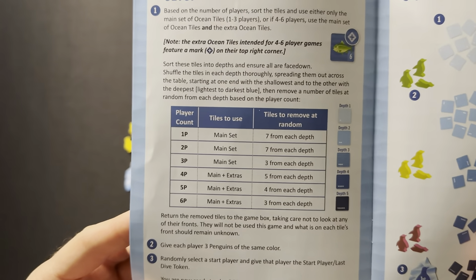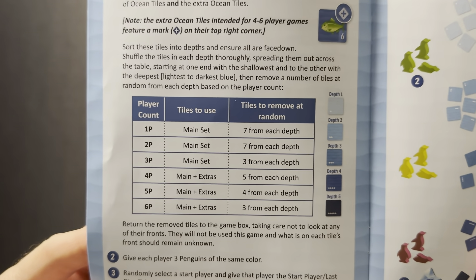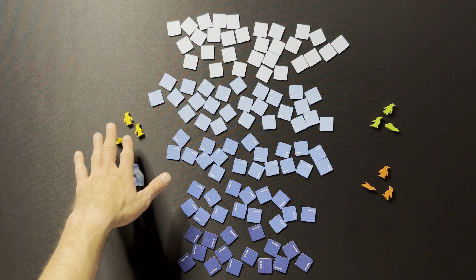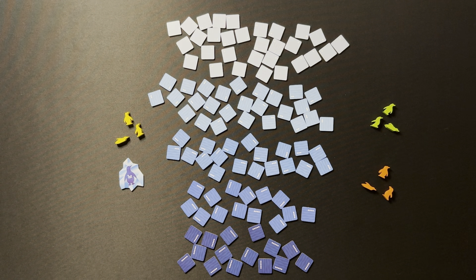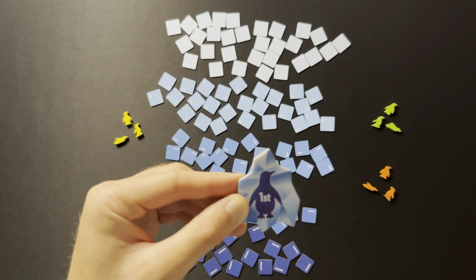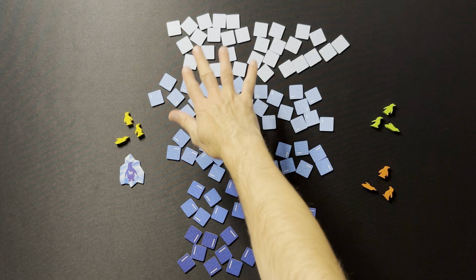There's a handy chart in the setup section of the rulebook. Each player picks a color and gets three penguins that match it. You randomly choose who goes first, and they get the first player token. On your turn you can do one of two things: take a face-up tile or turn over a tile and either take that or move to the next level.